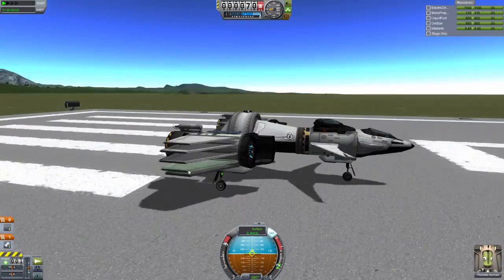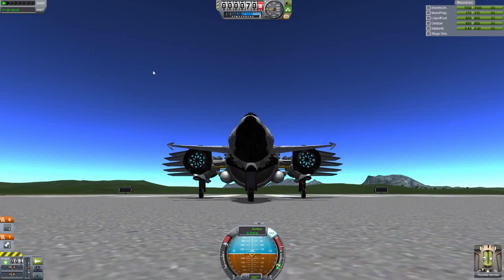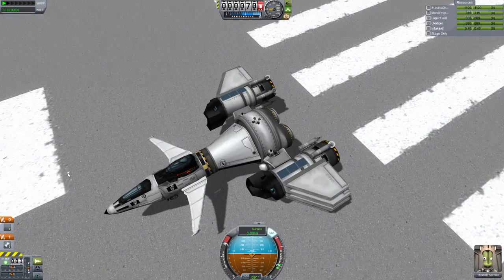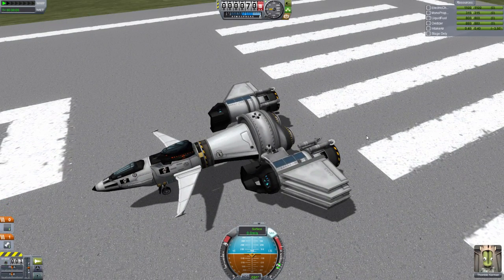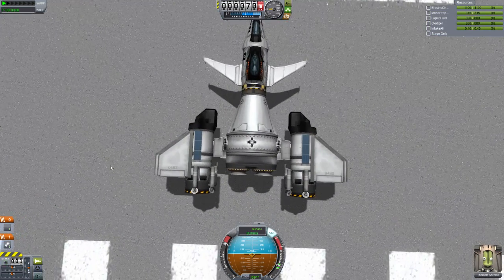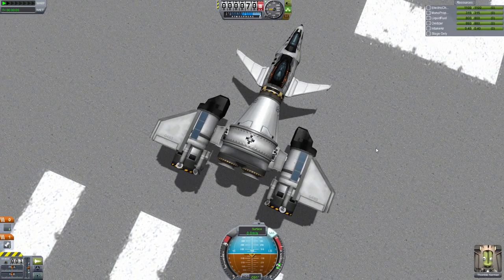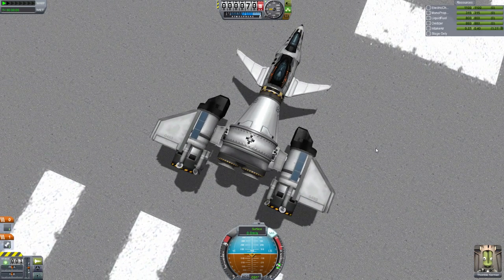This is my single stage to orbit space plane, and I call it the Nose Cone Mark III. Why is it the Nose Cone? Because it's going to attach to the rest of our ship once it gets into orbit — it's going to dock with an interplanetary stage. Then we're going to go to Drace, and then it's going to undock. We may land on Drace — I've got landing legs on it — or we may just pick up the guy and come back, because I already have a lot of science from there.